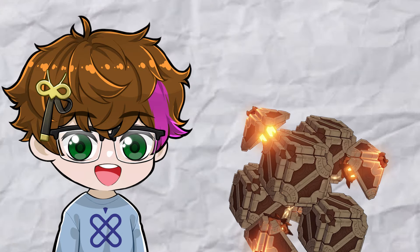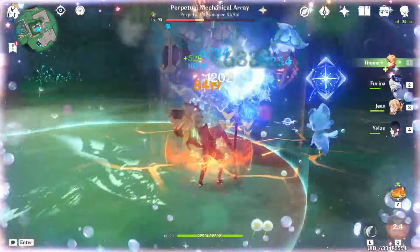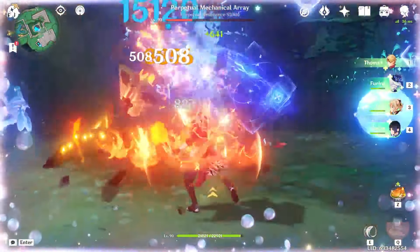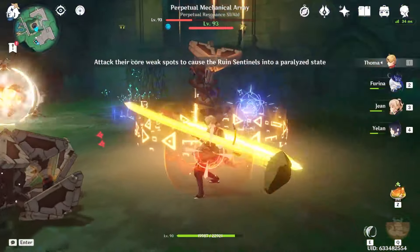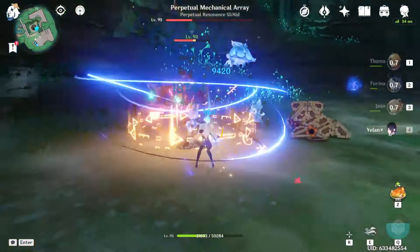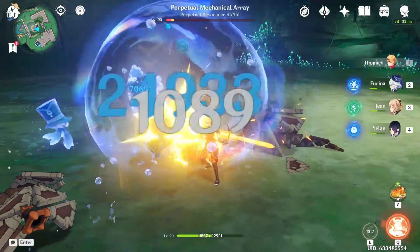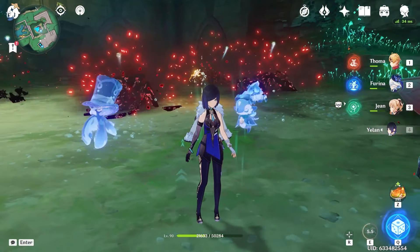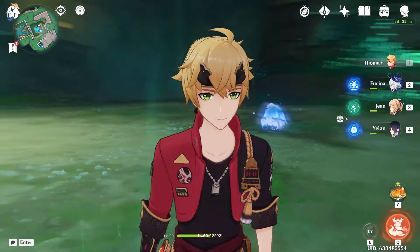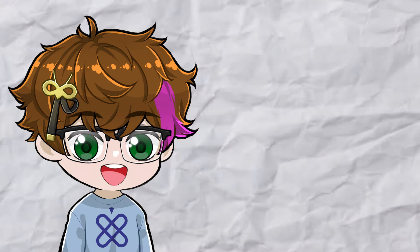Let's see how well we do against the next boss, the Perpetual Mechanical Array. This boss can be really annoying to fight, but we're definitely going to see what happens. I think I'm seeing decent numbers. I think the 8,000 is what we're hitting — definitely not the most impressive, but we're doing good damage. 33k on the skill — that's not bad at all. Of course, Yelon has to show up by hitting 68k, but it's Yelon, what can you expect? Hitting 33k with Thoma is quite an impressive number, but I think we can strive for more.